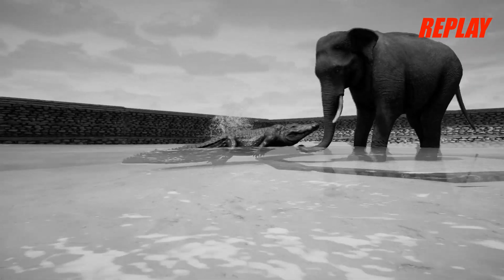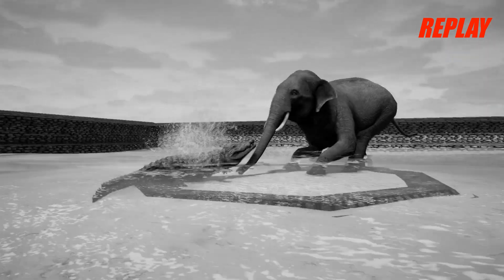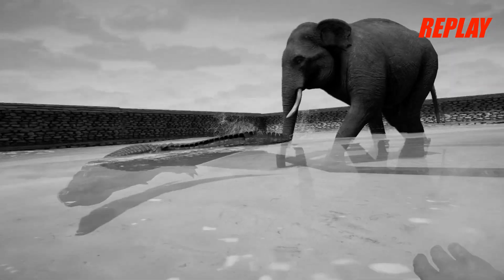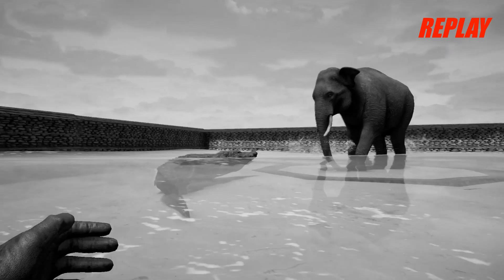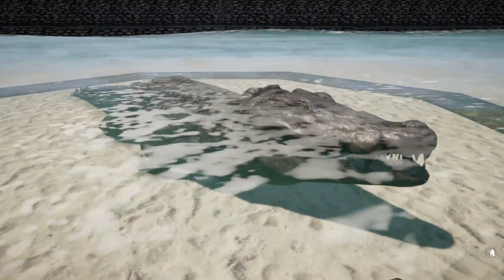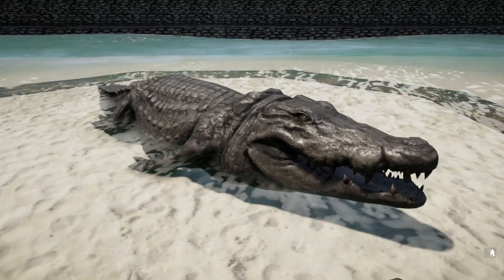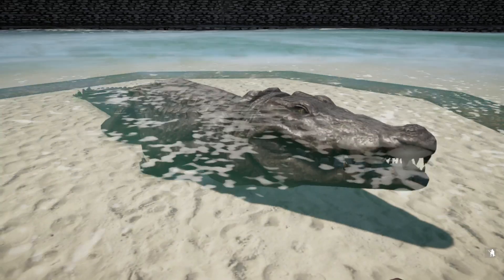Now we have the elephant here getting latched onto — takes this crocodile for a ride right here, and then says get up out of here, that's enough for you. The crocodile didn't want to mess with him after that. And there you have it — those are all the animals that the crocodile wanted to attack in the battle arena. Until next time, this has been Rusty Pfluger. Over and out.